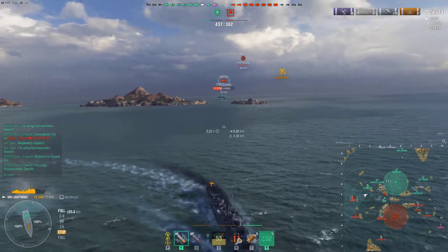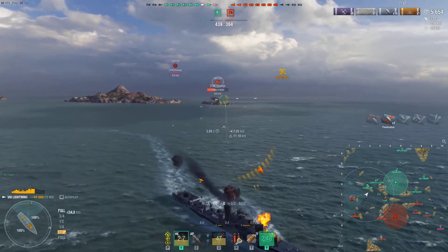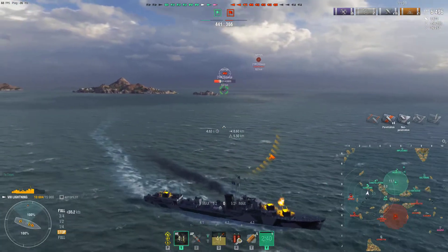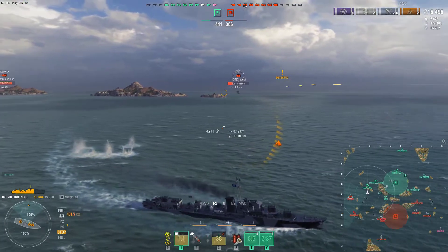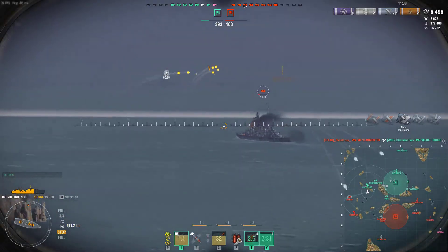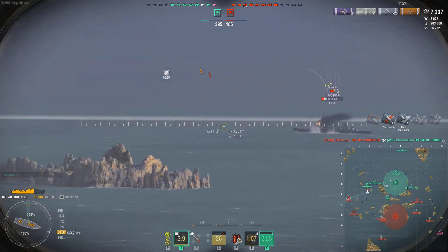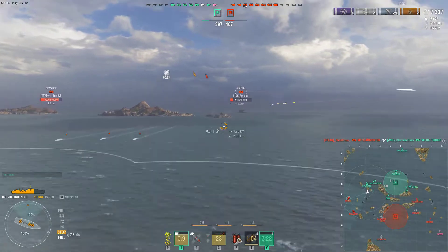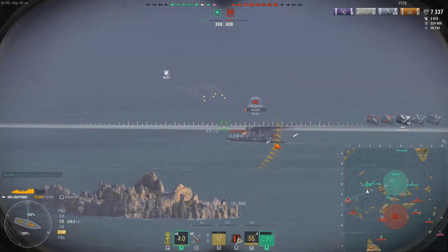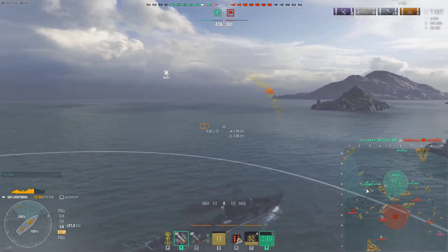You cannot torpedo a hydro cruiser because he has hydro — he can easily disengage. I'm trying to go away from him and engage him. 800-something damage, the shells are kind of floaty, you really need to give a lot of lead. 6-9 pens — very unfortunate. But Cleveland took him down, so that was a good trade. In this replay you can say, 'oh, this is going to be an easy win' — hold your horses.